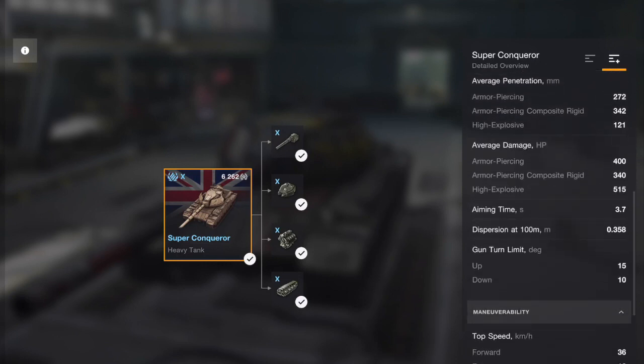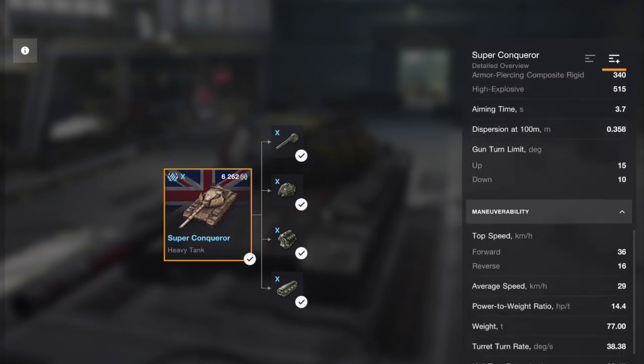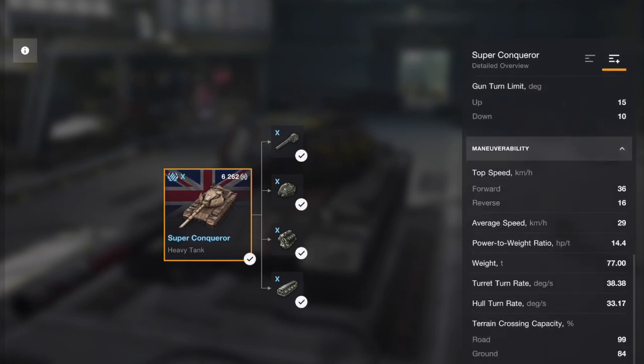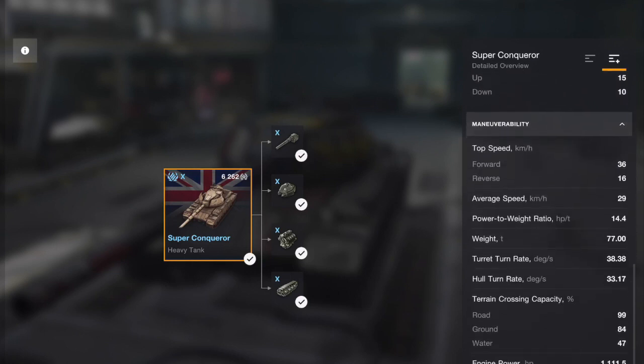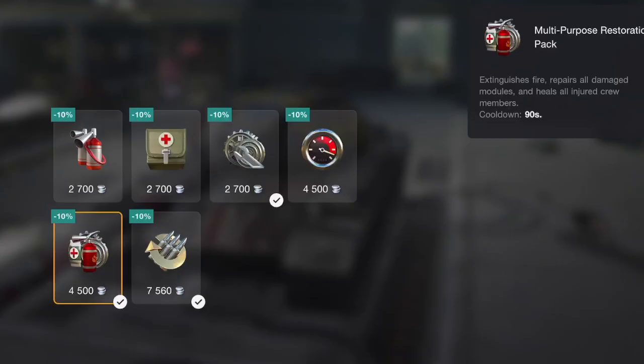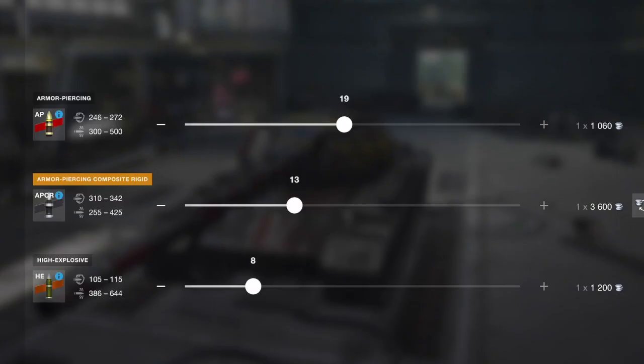The penetration values are 272, 342, and 121 on its ammunition, with alpha damage of 400 on your standard and 515 if you're lucky on the HE. Aim time just shy of four seconds. Gun depression 10 degrees, which is nice, and 15 degrees upwards. Speed — well it's a heavy so it isn't exactly the fastest, but you'll get about 30 out of it. I load it with this equipment because it doesn't come with any special consumables — which is a shame — nor does it come with any special provisions. Ammunition-wise, it's AP/CR; there's no HEAT and there's no HESH, which is disappointing to say the least.